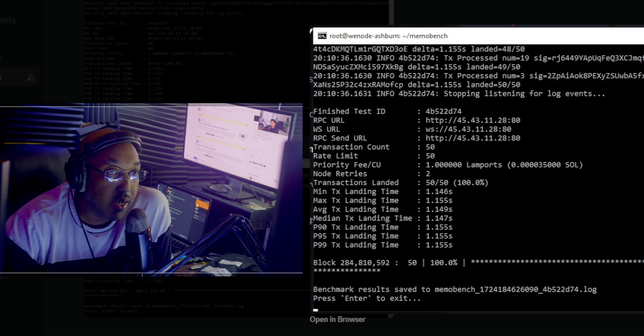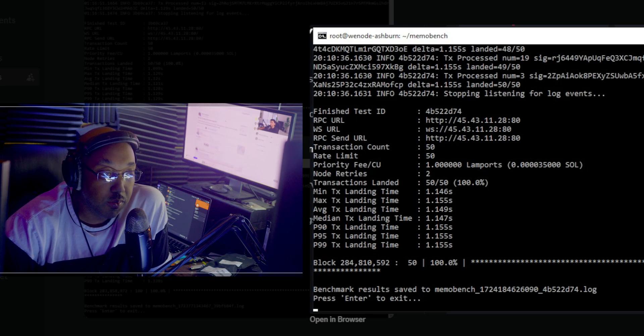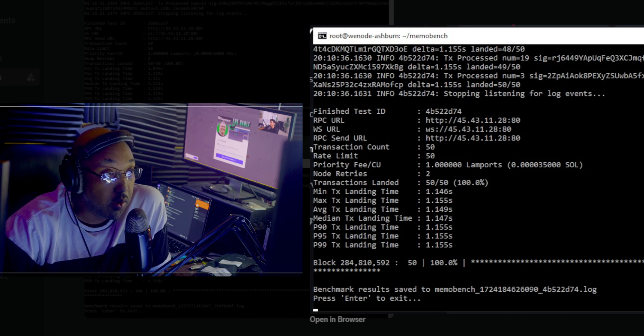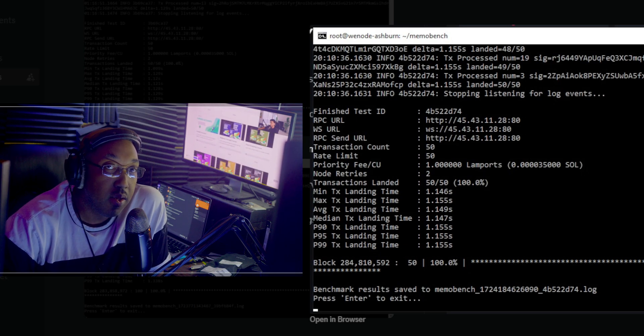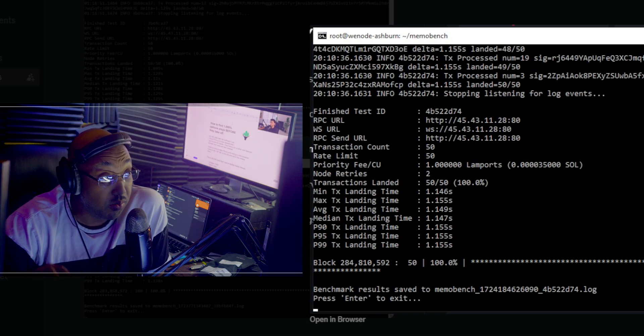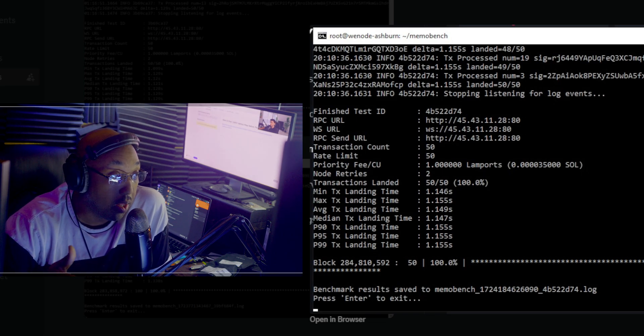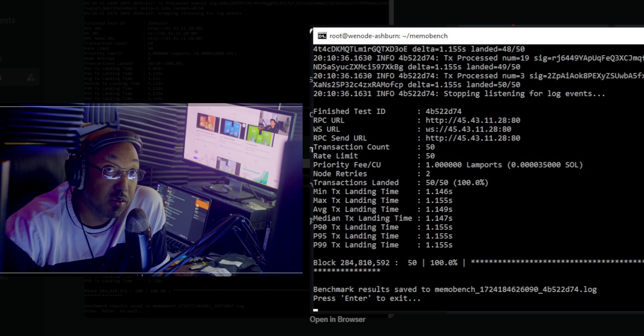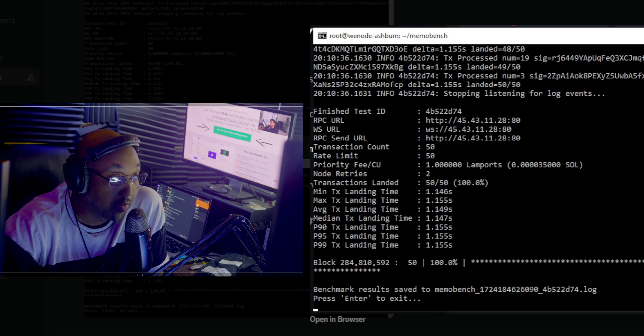Let me give you an idea of how to test. Most node companies understand that for people who know what they're doing, they'll allow you maybe 10, 15, 20, or 30 minutes of free node time so you can test and see if the speed is comparable on your system. Everyone needs to know what type of speed they're working with before they buy. Unfortunately, a lot of new people come into this space and don't even do the testing — they just buy because everyone tells them it's a good node, without any significant DYOR to verify they'll get what they paid for.